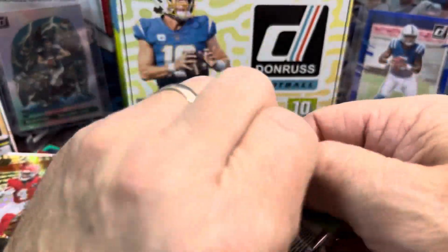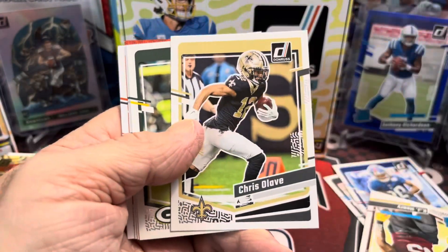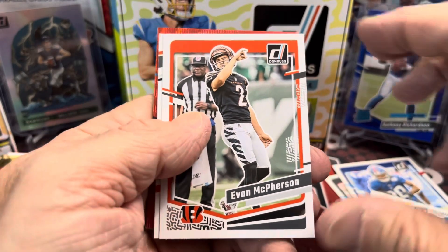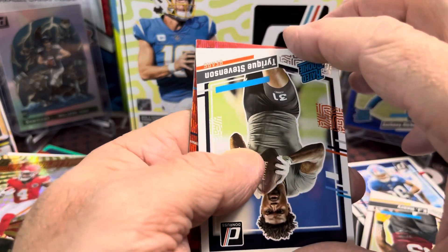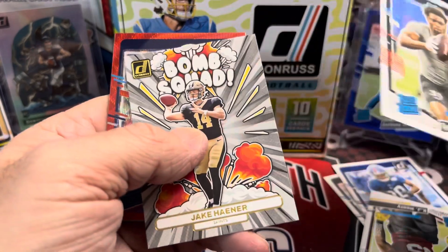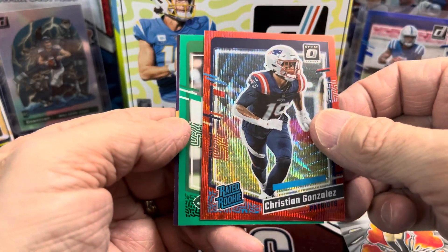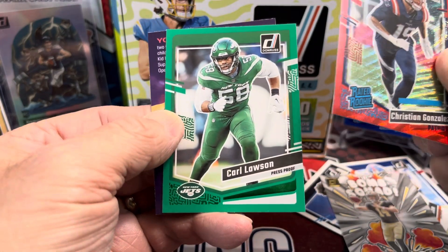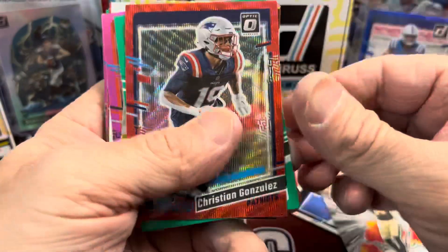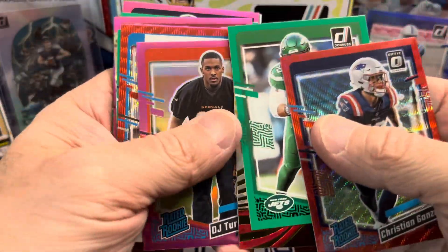Last pack here — let's see what we get out of this. Thanks for watching everybody — please like, comment, and subscribe. Hopefully you enjoyed this video. And we do have another Red Wave, so they're not one per. Kind of interesting — it is a very fun rip, actually. I wish they had more, but I'm glad just to get one. We have behind this a Bomb Squad Jake Hainer, and Christian Gonzalez Red Wave. Carl Lawson in the green. So our autograph was pretty decent — not bad at all.